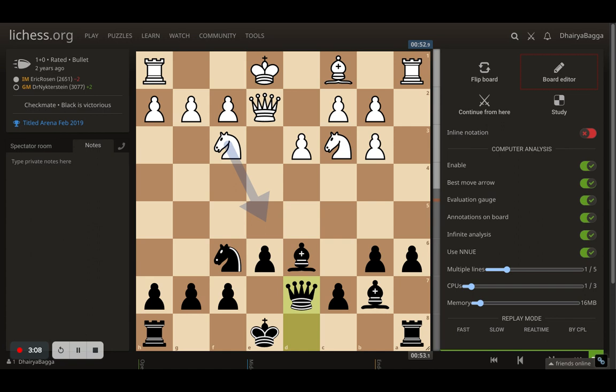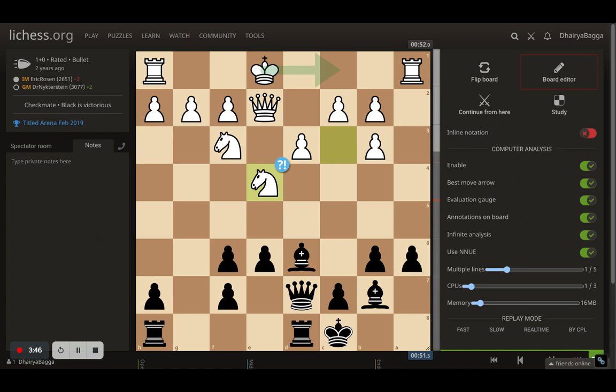Pawn takes the knight, opening up the a-file. Now queen comes to d7 — the idea is to guard the pawn and prevent kingside castling, with the queen potentially hopping in on c6. Eric plays bishop to g5, trying to spoil the pawn structure on the kingside, because if the trade happens and Carlsen has to take back, the pawn structure gets opened up. But Carlsen castles — his idea is simple: if you trade, I get a wonderful open g-file, which does happen. They trade off the pieces — knight and bishop. Now knight to e4 by Eric, trying to attack the bishop and take one of Carlsen's bishops out of the game.